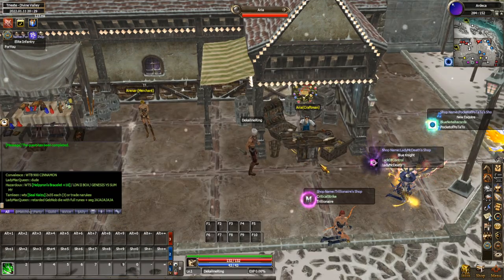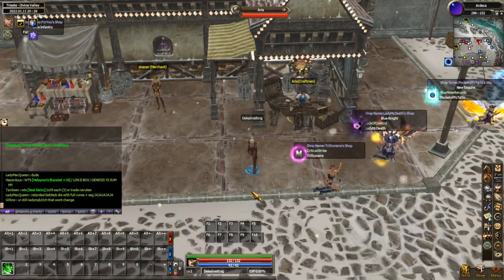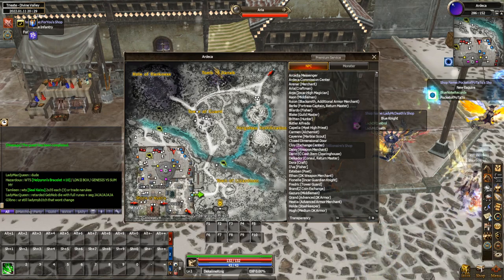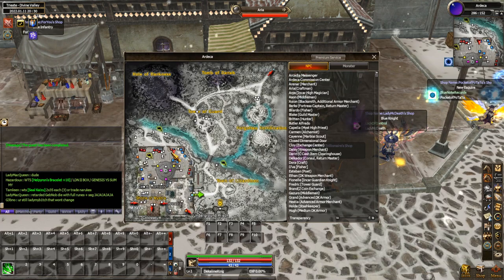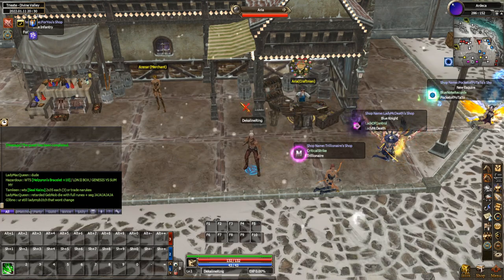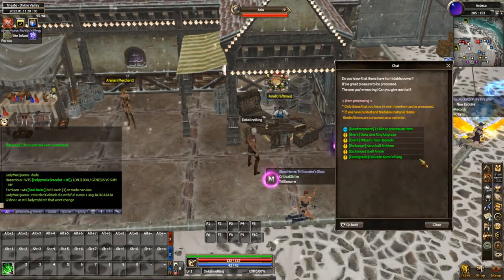So the first question is where do you obtain your Dekka Line Ring? When you make a new character, or if you've already made a character and haven't done this yet, you're going to be coming to Ardekka. In Ardekka you're going to want to head to kind of the top right corner of the town right here and you're going to be looking for NPC Aria. Just run up to NPC Aria here — really simple.